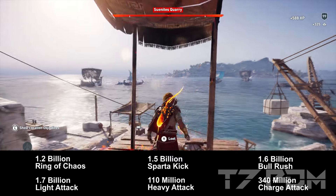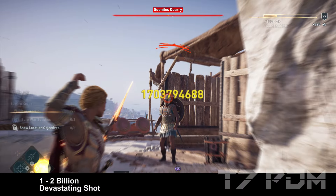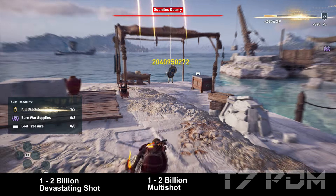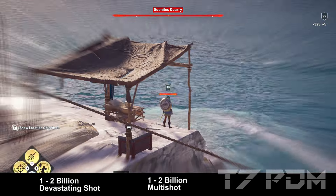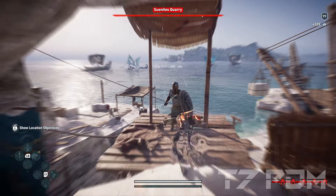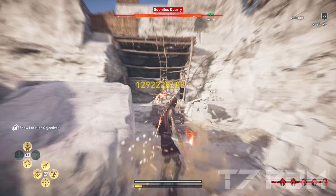Using overpower attacks or fury except for the adrenaline will be basically pointless. The devastating shot will be between 1.7 and 2 billion damage, multi shot will also be around 2 billion damage, and the predator shot, due to the higher multiplier, will only be at around 1 billion damage. The only downside is that your assassin damage will be so low that you cannot assassinate anyone.